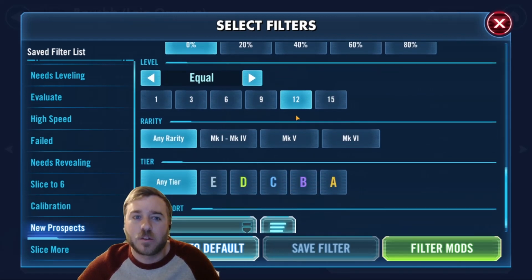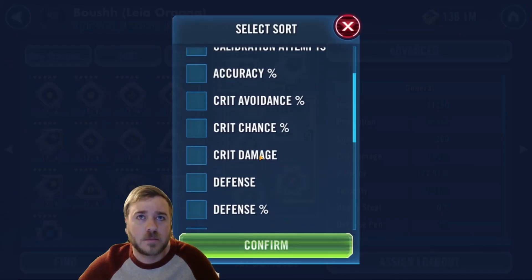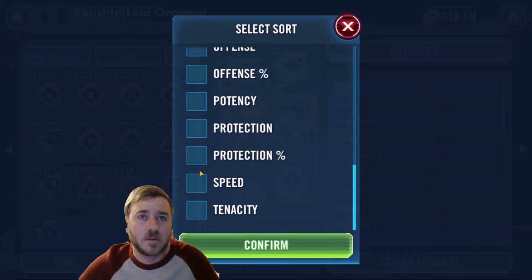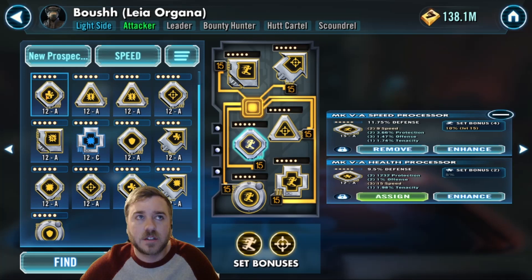Then you want to set equal to 12, because after the batch upgrade you're going to be all at level 12, and they're going to disappear from that screen - you're not going to be able to tell what came out good. So then you can just filter and sort by speed. Stay in this screen, because this is important to keeping an eye on individual mods. If you go to the manage mod screen and upgrade something, it's going to just vanish in front of your eyes.